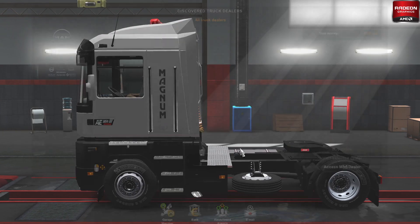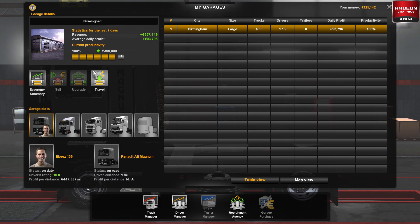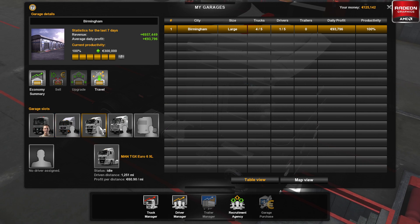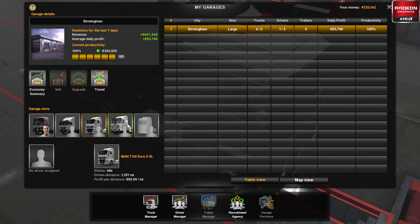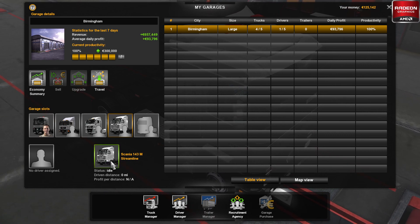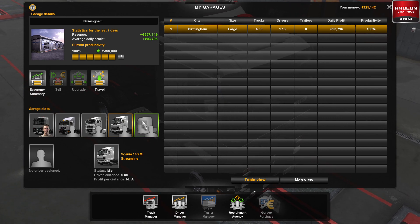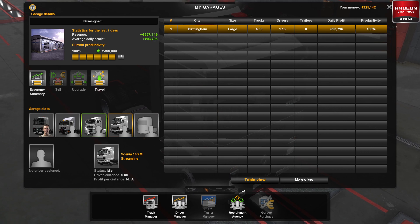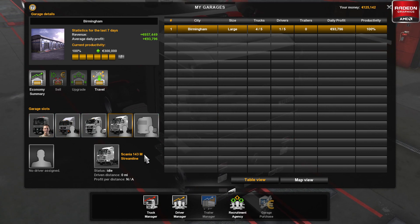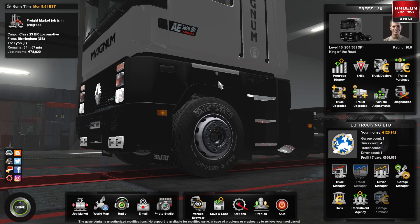So the current state of our garage stands as this: we've got our beautiful Renault Magnum, our MAN F90, our MAN TGX Euro 6, and I've also bought and added the 143M Scania. The last truck I'll add will be the Integral — then we've got one SCS truck and four mod trucks. We don't need a fleet of any more than that for the start of the game.